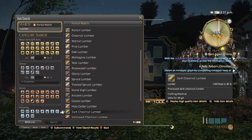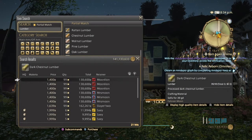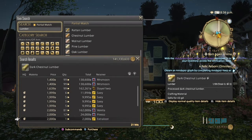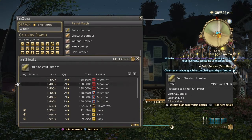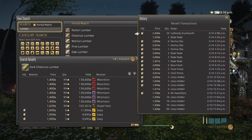Next we get into Dark Chestnut Lumber, which is a slightly higher but lower than mid-tier wood used in Carpenter weapons around level 53-54. It's not too expensive, but it's been selling quite well today.